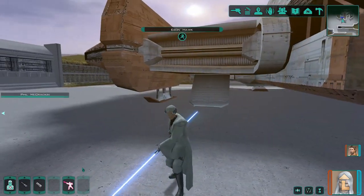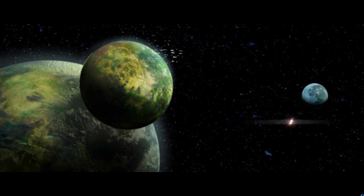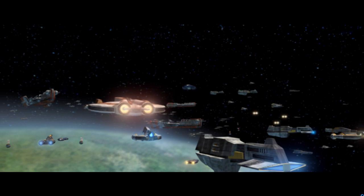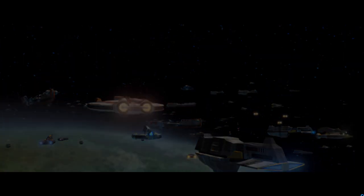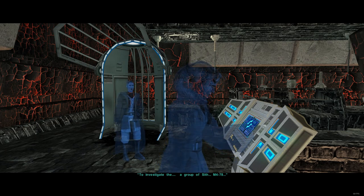Now for the final route: unlocking all planets. I would suggest Onderon or Dxun first so you can trigger the first half of that planet, and then when you are prompted to leave, head to Korriban. Run through the temple real quick to uncover the location of M4-78. And that's it — you've unlocked all the planets and moons except for the ending planet Malachor V.